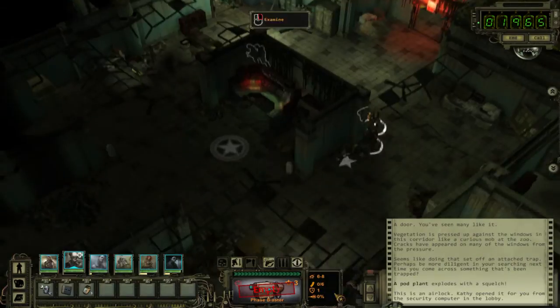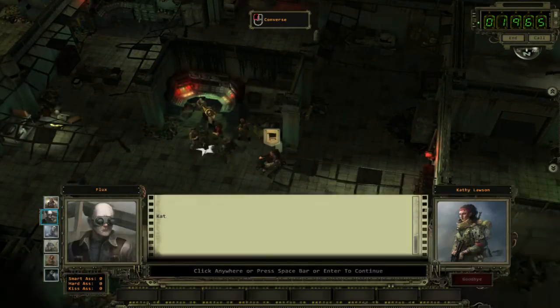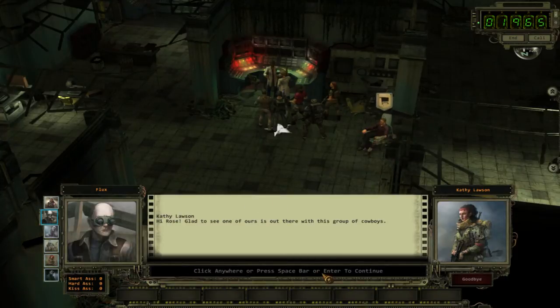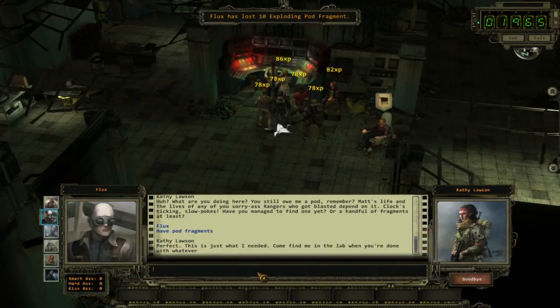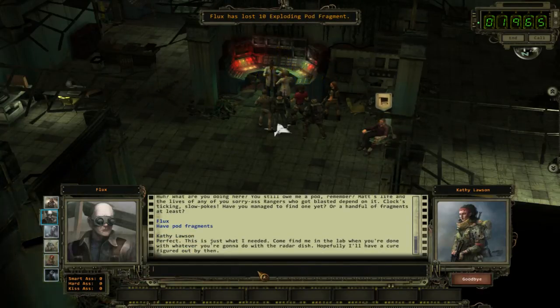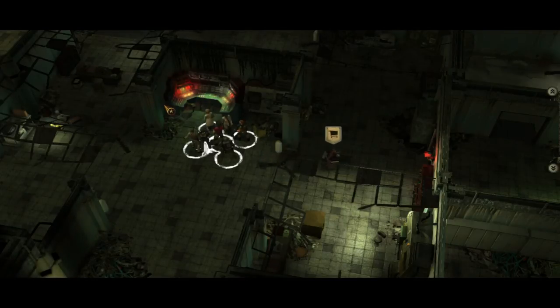The reason we're doing it this way is we needed 10 pieces — we've got 10 pieces. Hi Rose, glad to see one of ours is out. What are you doing here? Perfect — this is just what I needed. Come find me in the lab when you're done. Thanks again for the pod find — come see me later in the lab. Let's have a look at this monstrosity.